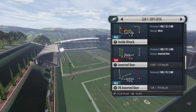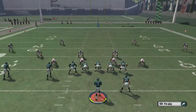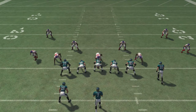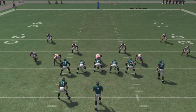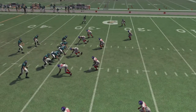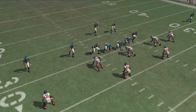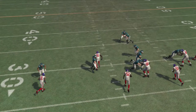We're going to start off with the inverted veer and pick a random play. I ran it two or three times before starting this video to make sure everything would look the same. You're going to be reading either the right end or the right outside linebacker - whatever guy it tells you to read. You want to check this guy and see if he gets an outside release or an inside release.